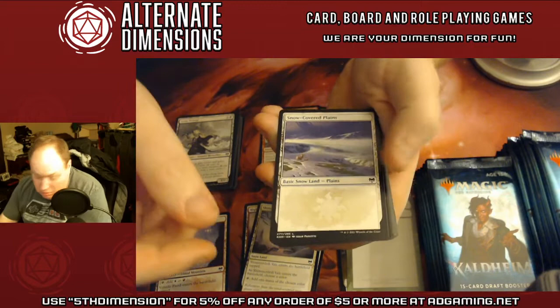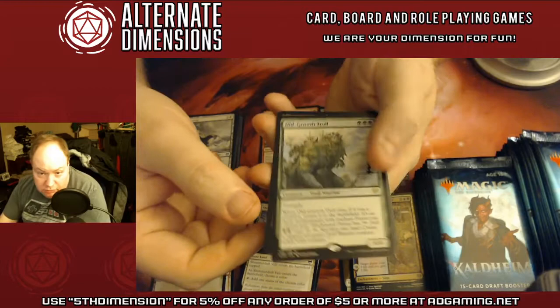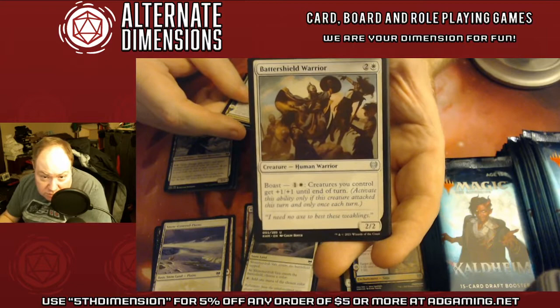Snow plains! With a foiled uncommon — Trickster God's Heist. Beautiful foil saga. Old Growth Troll as our rare. Skimfar Shadow Sage, Three Seasons, and Battleshield Warrior.